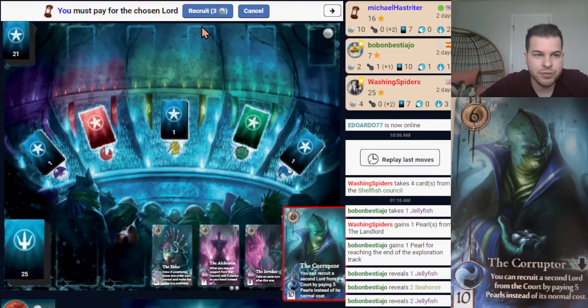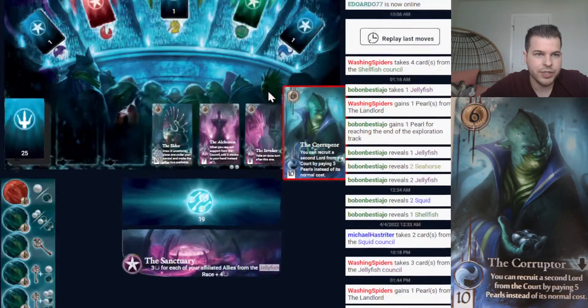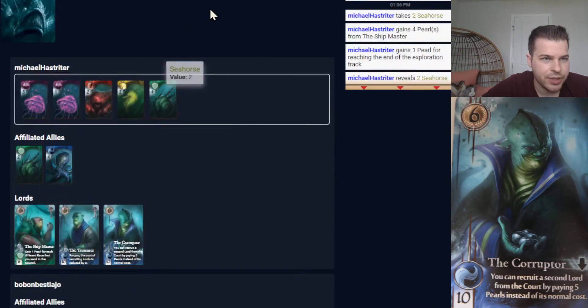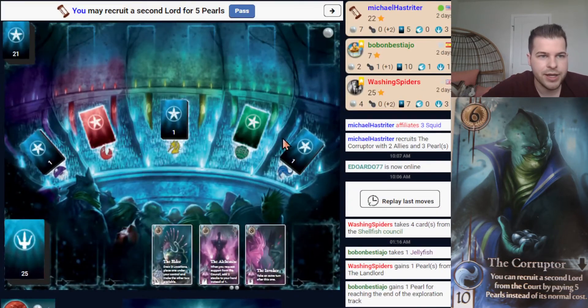The cost has been reduced to only 3 now because I'm paying a 3 Squid. I'm going to recruit him right now. I'll affiliate the 3 Squid — it won't matter because I already have a 4 Squid. And then I can choose to recruit another Lord for 5 Pearls. Board Game Arena sees that I have more than 5 Pearls and asks me that prompt.